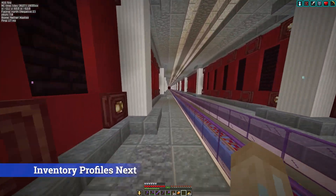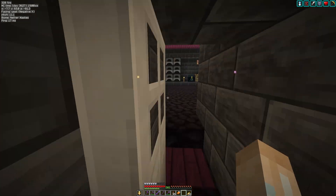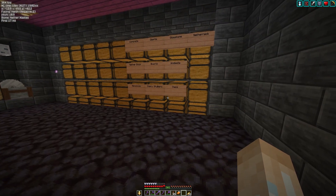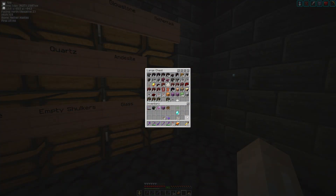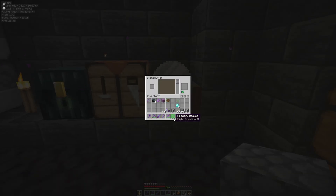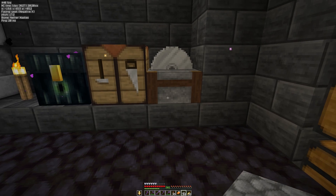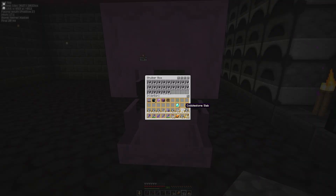The next mod we're looking at is called Inventory Profiles Next. It's a personal favourite of mine — it has so many features, I've even done a tutorial on it. Two features I'm quickly going to show you are chest sorting: just open the chest, hit the sort hotkey and it'll fix the mess. The second feature I've been using loads recently is auto crafting, particularly with the stone cutter — chuck your materials in, hold shift and alt, click the button and look how quick that is. This mod does loads of things so check out the mod and my tutorial as well.